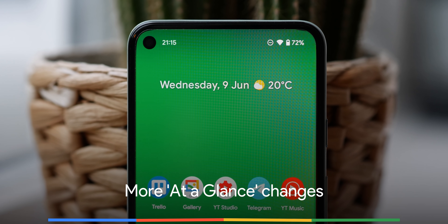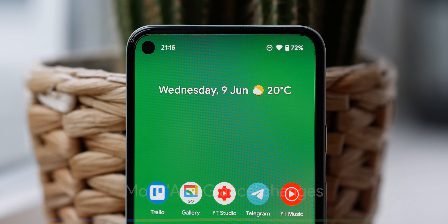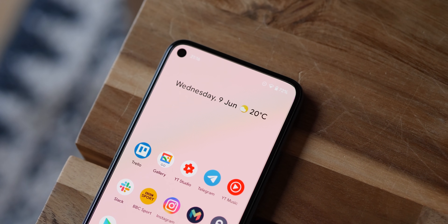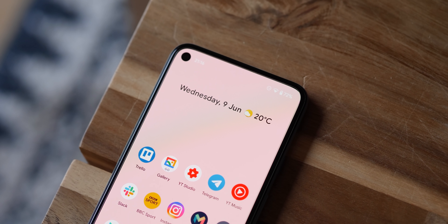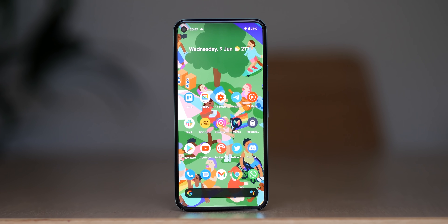The at-a-glance widget is no stranger to tweaks and changes, and the text has been changed again in Android 12 beta 2. The slightly bolder text has returned, which is a big deal to some people. Expect Google to change it again in a future build, just like every time before.